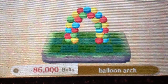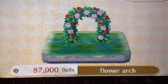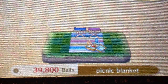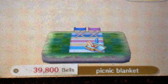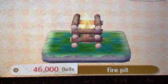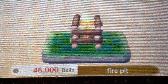Next is Balloon Arch. Balloon Arch is from the Lazy Residents. Next is Flower Arch for Normal personality. I had a Normal, but I accidentally let them go. Next up is Picnic Blanket — that's available from Lazy, any Lazy residents will request that. Hammock is the same — Lazy. Fire Pit is for Jock, so any Jock residents will request that.